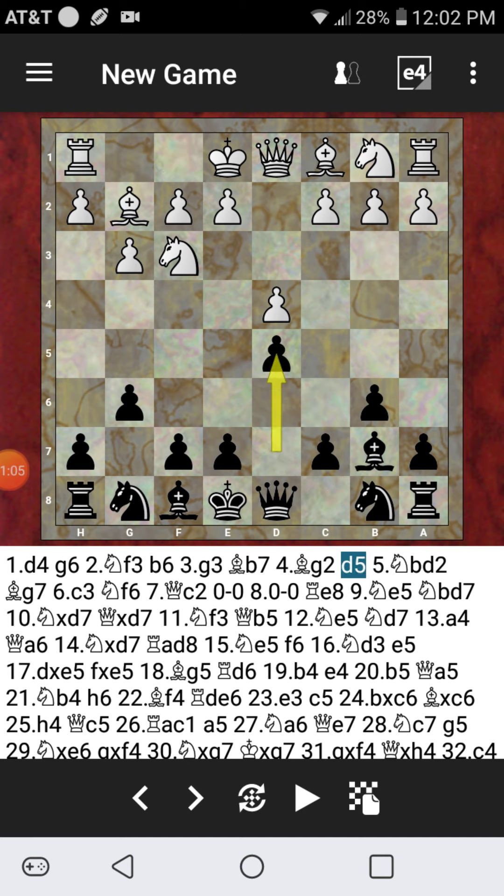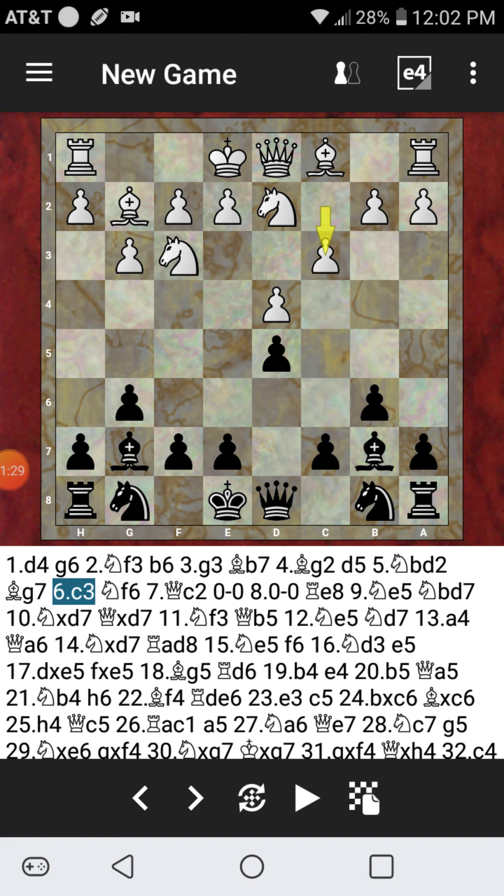G3, now ready to fianchetto the light-squared bishop, and that's what happens. D5, not fianchettoing the dark-squared bishop just yet. And after Knight B to D2, Bishop G7 is played, and this is the Nigel Short opening. He double fianchettoed his bishops before developing his knights against Garry Kasparov, I think around 2010 at the St. Louis Chess Club in Missouri. That was an epic game — I think it ended in a draw. It was a blitz game.